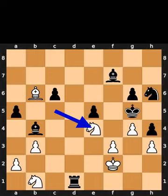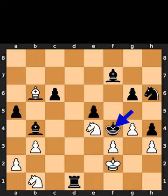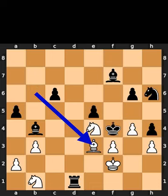White plays knight to e4, check. Black plays king to f4. White plays bishop to e3, checkmate.